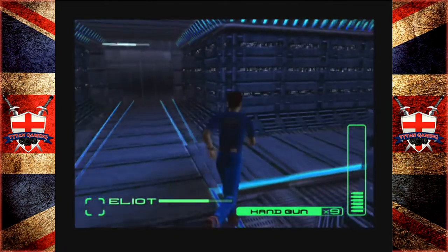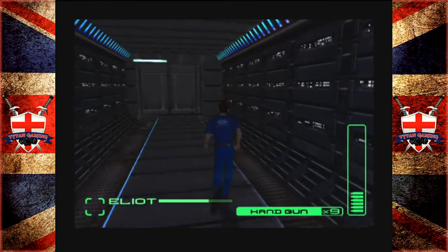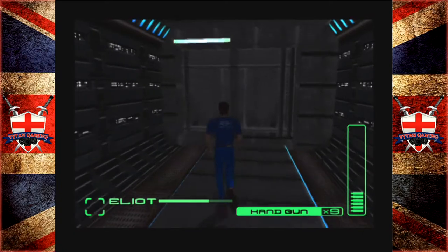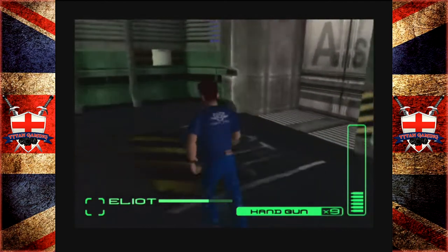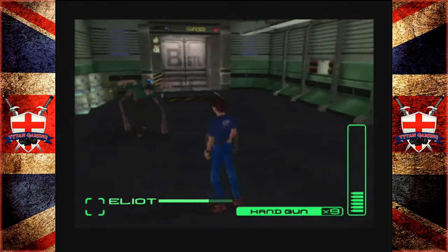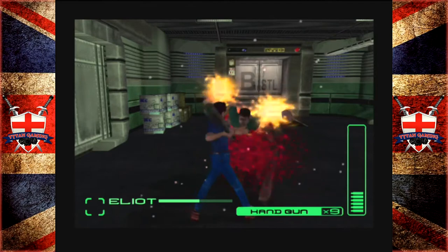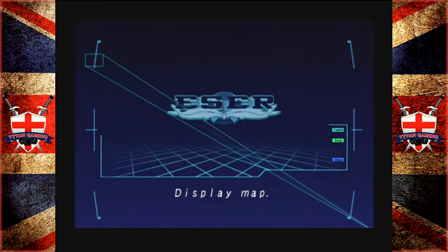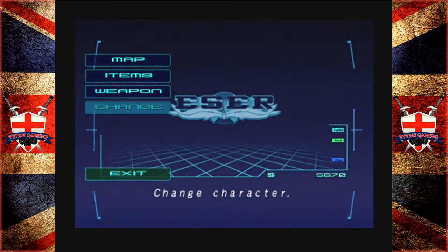Luckily Janine has given us her ID card, so we can make our way to the aptly named Lab Town. They kind of ran out of creativity a little bit making this game. I'm not going to waste the opportunity to get some health. Actually whilst we're kicking your ass, why don't we kick your ass as Dogs?